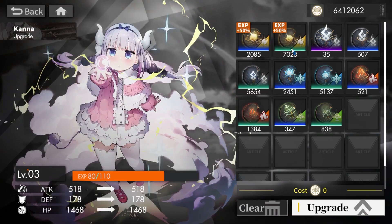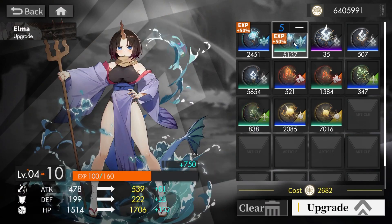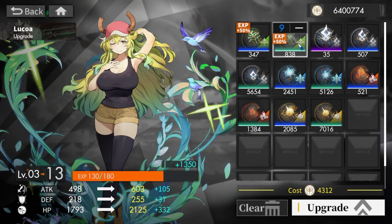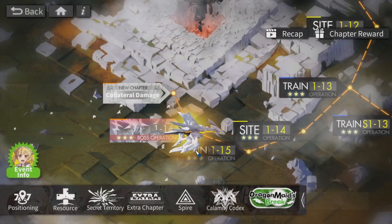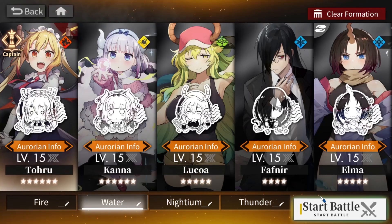Raising all units to level 15: Toru level 15, Kana level 15, Elma level 15, Lukkoa level 15, Fafnir level 15. This is Norzard at level 15 — the first Norzard we'll fight, and there are a lot more to come. Every single unit is level 15. Let's give it a try.